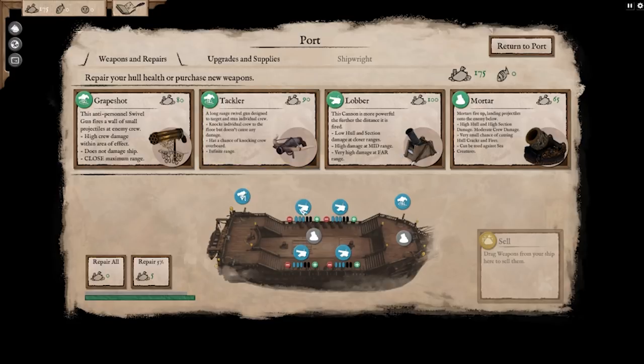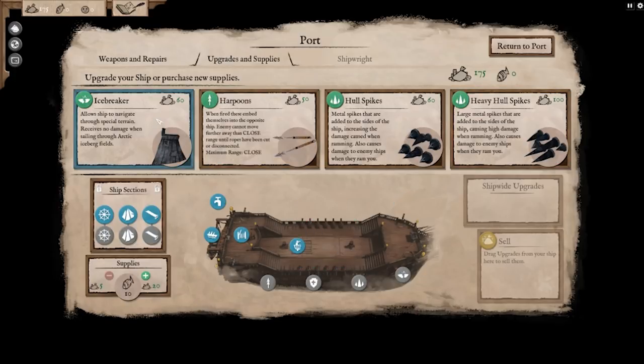Knocks individual crew to the floor but doesn't cause any damage. Infinite rage. And then we got the lobber here — cannon more powerful the further the distance it is fired. And mortar. I'm probably going to get the mortar, if anything, honestly. But let's look at the upgrades. To navigate special terrain I can go through the Arctic. Harpoons — that's actually really cool. Hull spikes. We could do with some hull spikes, maybe. Yeah, let's go for some hull spikes.